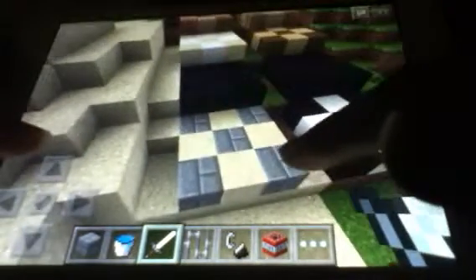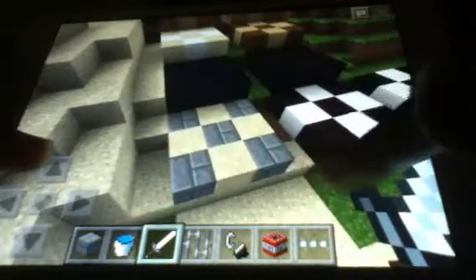So basically, the first one is you get some sandstone — any kind of sandstone will work — and then you get some stone bricks, and you just do a pattern like this, a checkered pattern, and it actually looks pretty good.